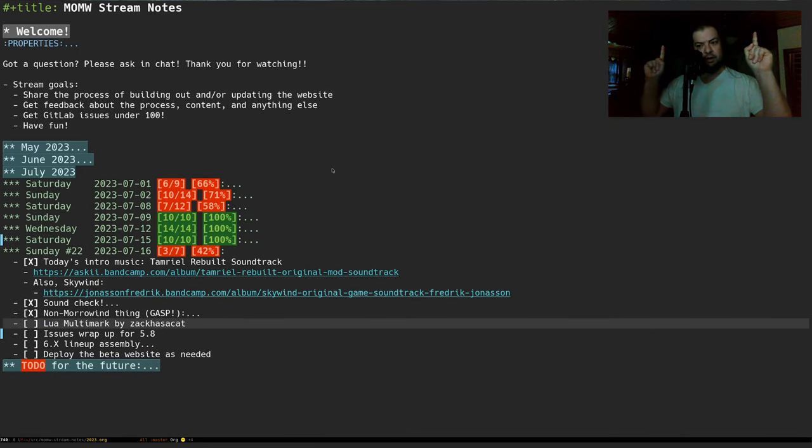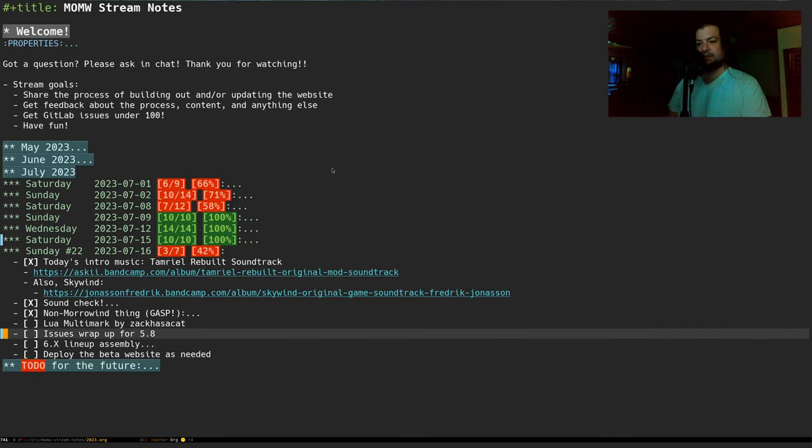Going through the list first before we get ahead of ourselves, which is a pretty succinct list today. After we play around with Multimark, I want to go into GitLab and try to sweep up some issues there. I really want to make sure issues and problems with the current state of the mod list are addressed. Then really dive in full blast into the 6.x series.